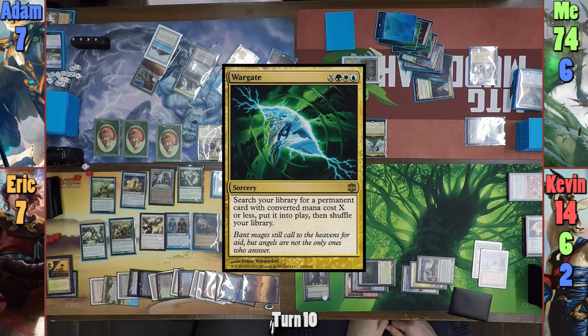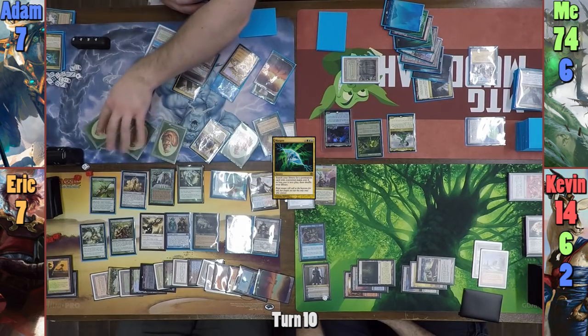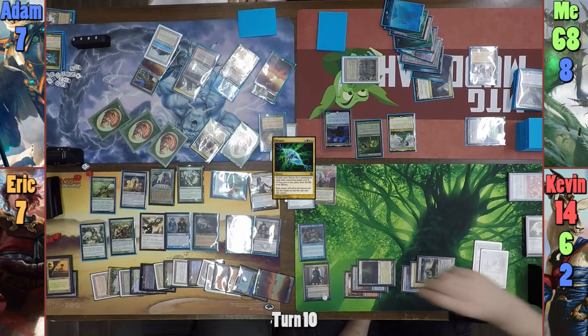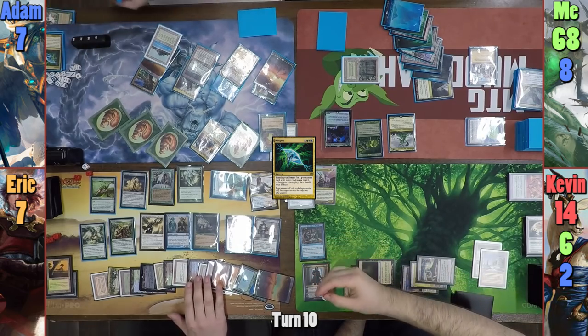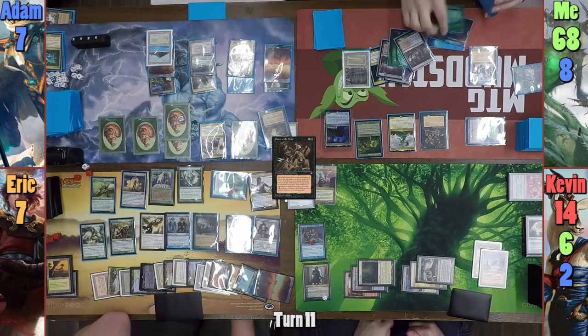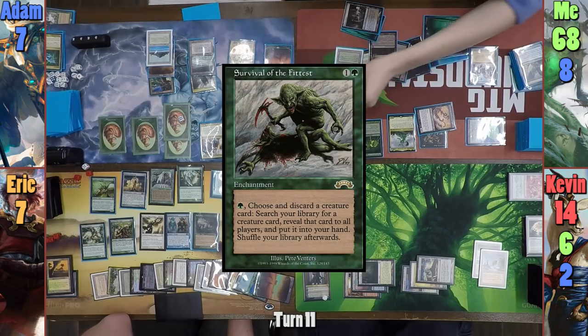Adam pays 8 mana to cast Wargate where X is 5. He swings everything at me and I just take it. Using his untapped triggers, Adam stacks them on the Squirrel's Nest Plains and makes another 6 Squirrels. Kevin realizes he missed the draw trigger from the Wargate and puts a Dice of Shame on his study. For my turn, I cast Dance of the Dead from my graveyard paying the 1 extra for Kevin's study. I bring back Kokusho with the enchantment and then bring out Survival of the Fittest, paying the 1 extra.